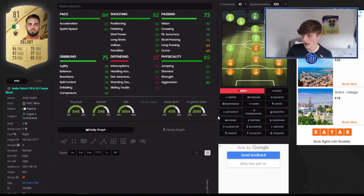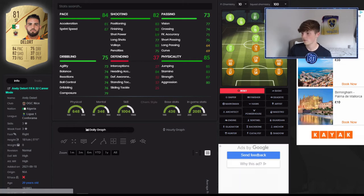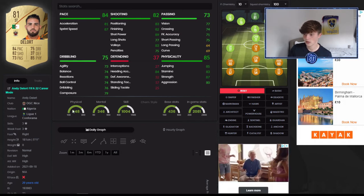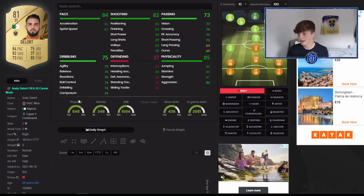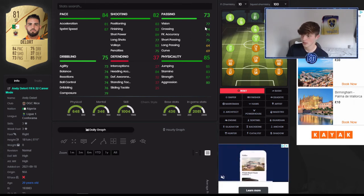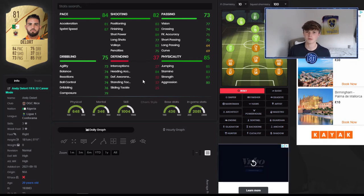Number four is Andy De Lort — he's at Nice in Ligue 1 and Algerian, so if you have an untradable Marez you can link him in. I like this one because he's not too quick but has very good shooting and physical stats, which a lot of the pacey strikers don't have. He's not the most rapid but once he gets going, 87 sprint speed is very nice. 89 shot power, 82 finishing, 83 positioning — very nice physicals, really strong. He could be someone to give the ball to, use a bit of pace, then offload to someone quicker.